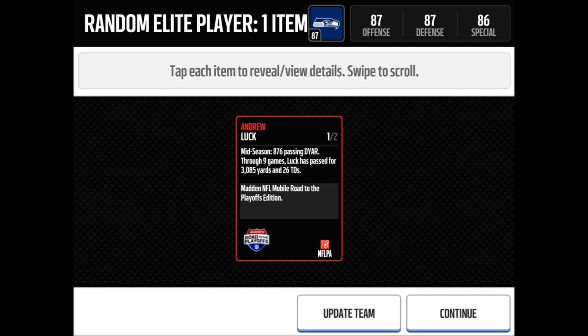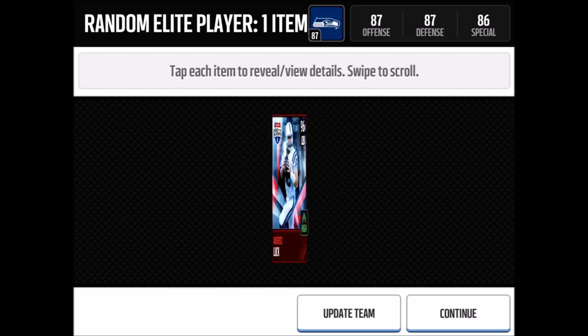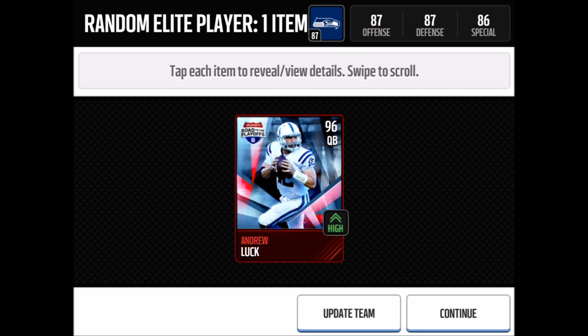Hey what's going on YouTube, it's Nick from Noobkill coming at you with another Madden video. I just did the random elite player trading set and look who we got — we pulled Andrew Luck, a Roll to the Playoff player. This is now like the best set, and I think it's really worth it to do.